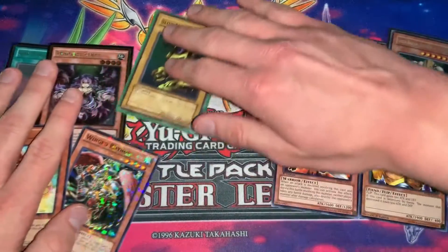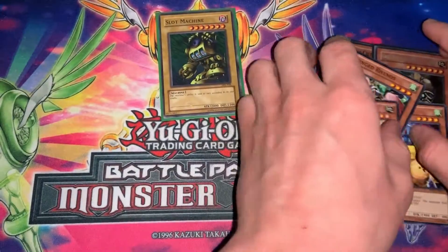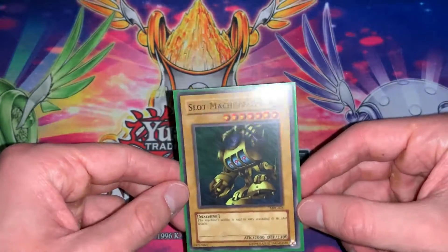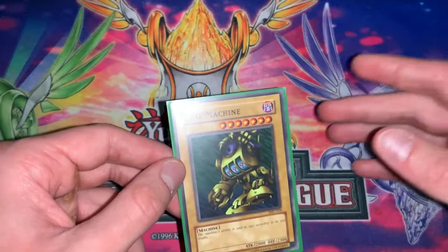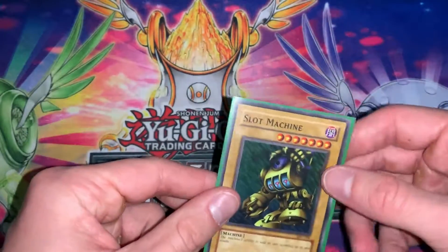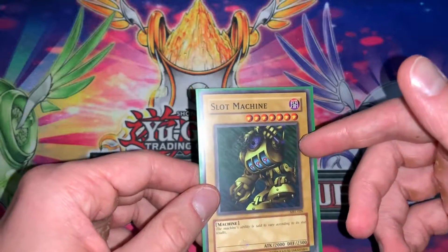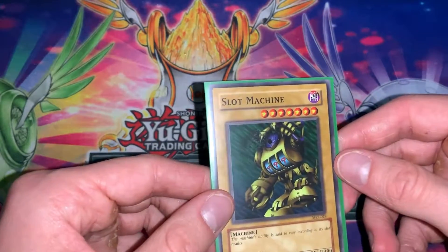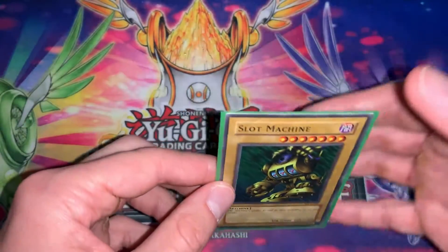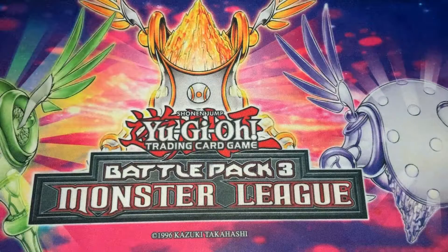Let's get right into the main rarities. The first ones are the most common, which are the common rarities. So this is a common rarity in Yu-Gi-Oh! — this Slot Machine from Magic Ruler is just a common card. You can also get different variations of commons, which are short prints and super short prints. Yu-Gi-Oh! doesn't actually list that as a rarity itself, but some people do. This Slot Machine is actually a short print — it's just a plain card, which makes it a common.